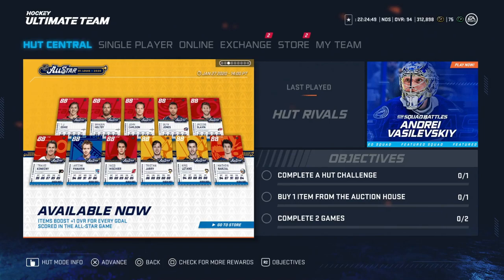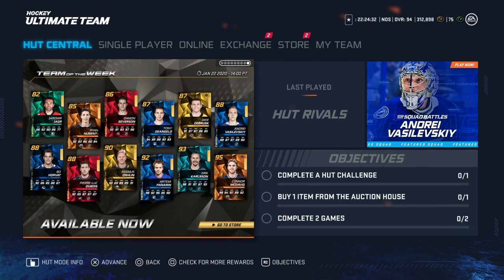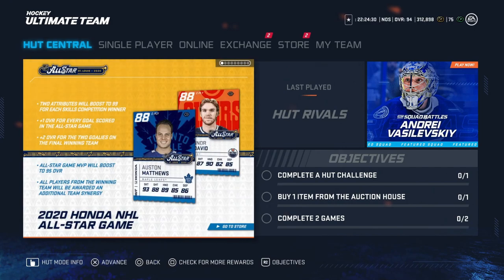Alright guys, sorry for the late update on the All-Star Game event. I was in Montreal at the Montreal Canadiens LAN event yesterday, so I was traveling all day. Let's go over all of the event details. It works a lot like last year, and it was one of the best events last year. Two attributes will boost to 99 for each skills competition winner. Plus one for every goal scored in the All-Star Game.